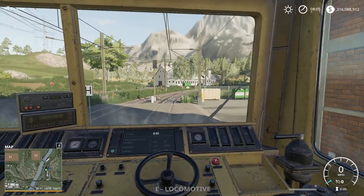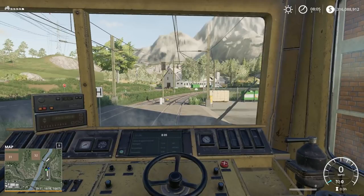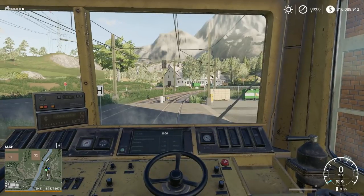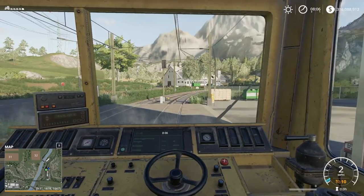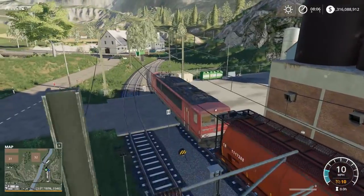Let's go ahead and honk our horn — I think it's one for forward and two for reverse. I don't know what the rules are exactly, but we'll go ahead and get going. Let's roll ahead. We'll put her into maybe ten miles per hour and just roll around and take a look at the sights of Farming Sim 19. They've done a really good job in beautifully detailing this map.